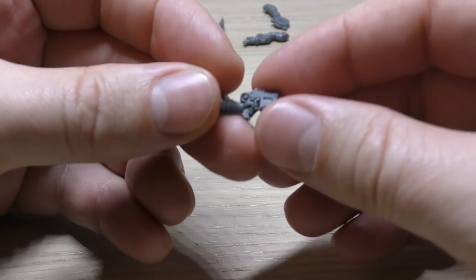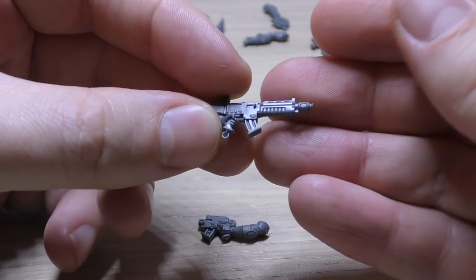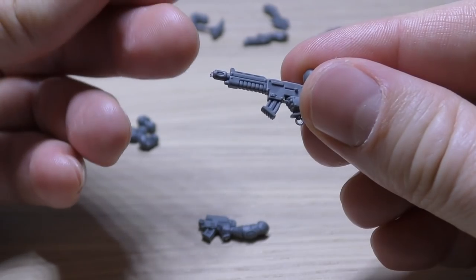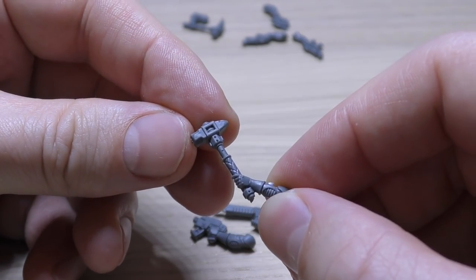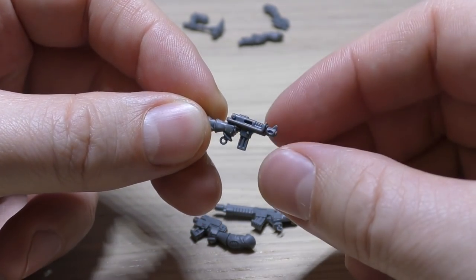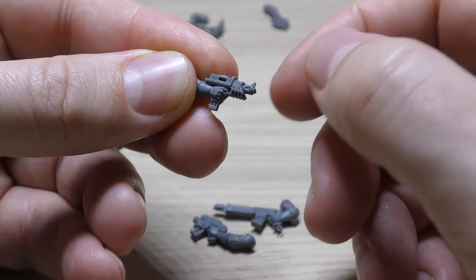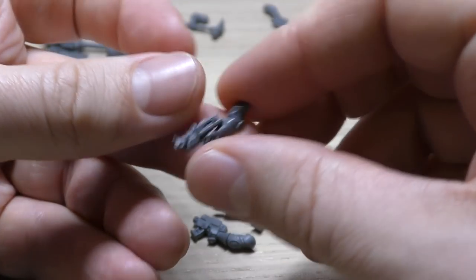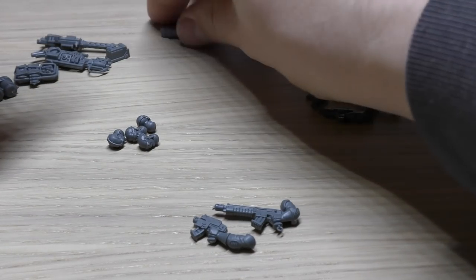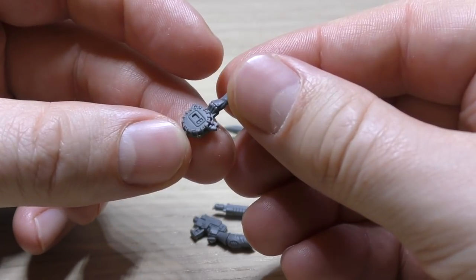Then you get the alternate weapons for the leader - which is the bolt pistol, looks massive in the little hands, and then the stub gun. That looks pretty cool, like an assault rifle. And then you get a power weapon, improvised weapon, and also an auto pistol - pretty good, I like the long magazine there. Another auto pistol - I like this one, it looks like a Uzi with a foldable stock. And then you've got a power pick, and also an arm with a demolition charge about to hurl it or slap it on the side of a tank.